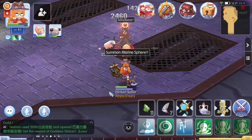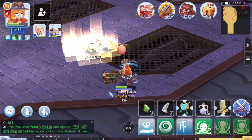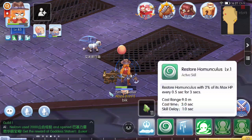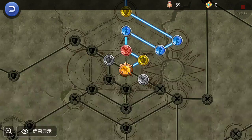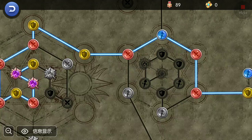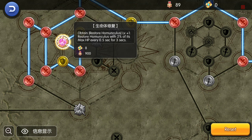As you can see, Amistir has about half HP. So this time, restore homunculus is needed. Restore homunculus — you can also get it in the runes, just near this kind of rune that contains photosynthesis, bloodlust, and magic absorb. It's always near them. You can obtain restore homunculus there.